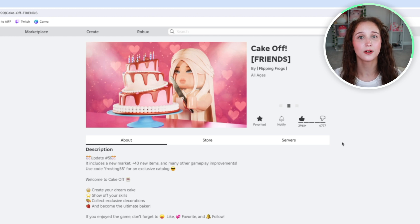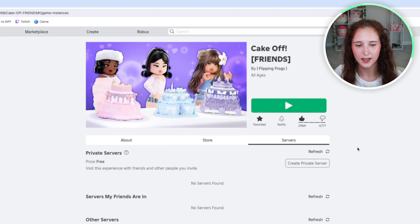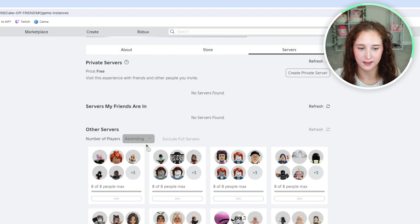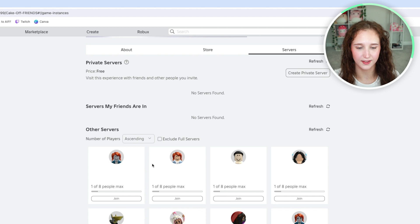Alright, so what you are going to do now is go over here where it says "Servers" and click on that tab. All you have to do is scroll down, and you can go ahead and click "ascending" instead of "descending" and it will reverse that.